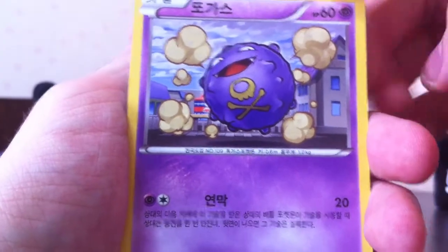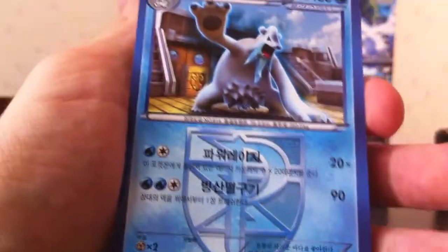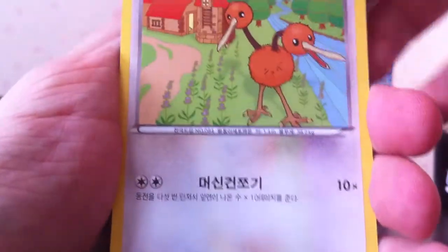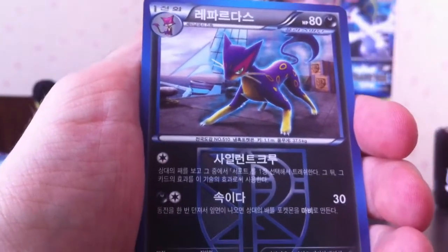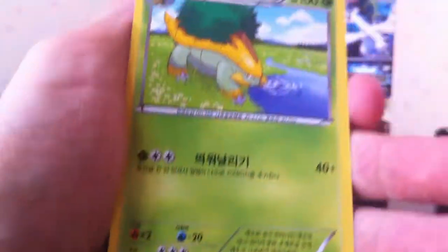Next pack: Koffing, Lotad, Clefairy, Plasma Frigate, and Beartick - with one of the worst card arts I have ever seen. The Beartick. Don't know what they were thinking with his ice crotch - both on the card and the design of the Pokemon itself is just really bad. Next pack: Doduo, Riolu, Lotad, Heatmore, and Colres Machine. Next pack has Elgem, Lippard, Dodrio - first time we've seen him I think - Luticolo, and Grotl.